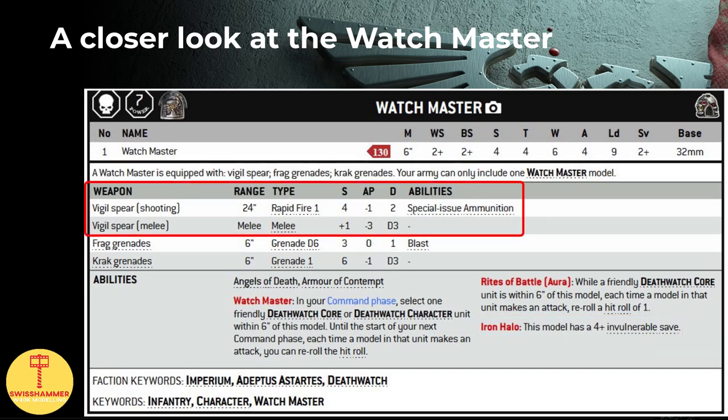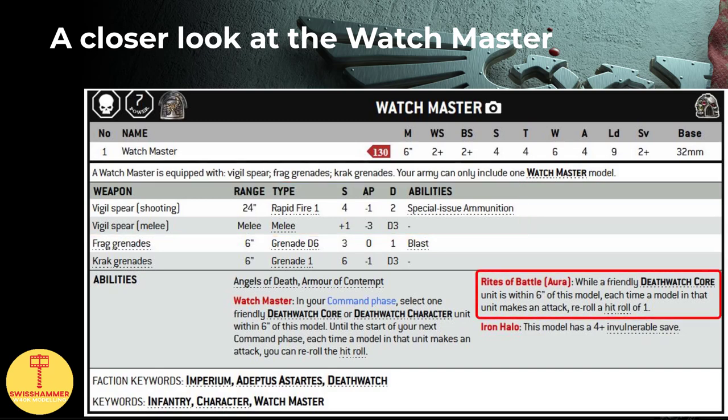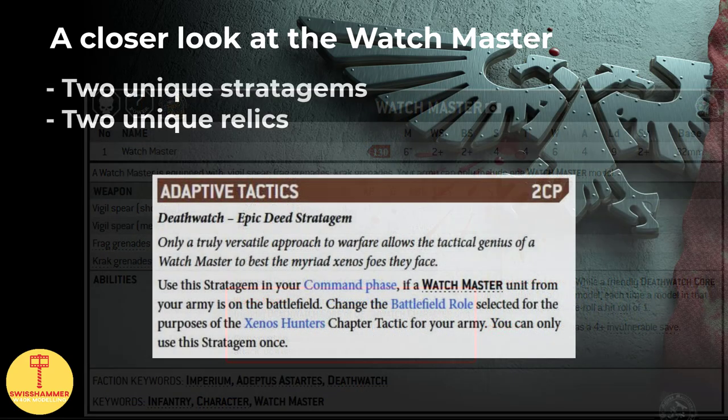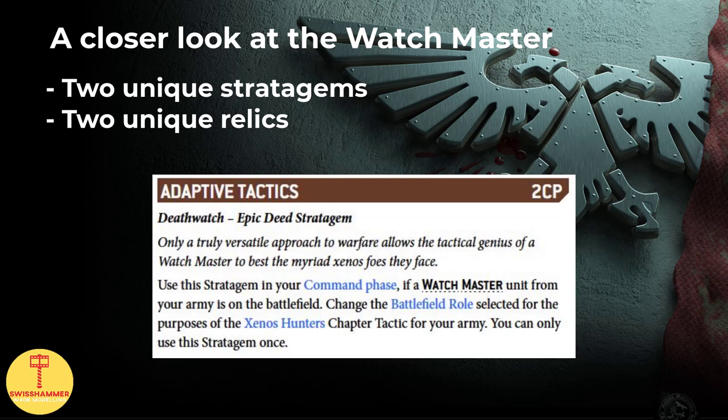The big downside, of course, compared to the regular captains, is that the Watchmaster comes with a fixed loadout, and therefore cannot make use of all the neat weapon upgrades available to the regular captains. For abilities, next to the Rites of Battle Captain Aura, he also has the chapter master full rerolls equivalent, which is one of the big selling points. Furthermore, he has access to two unique stratagems.